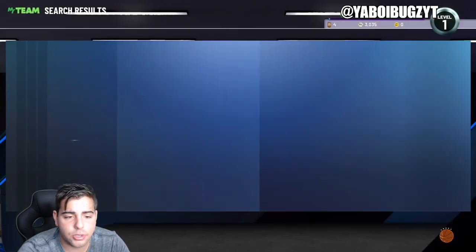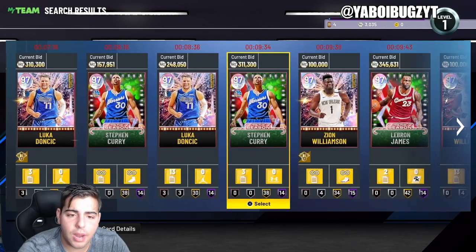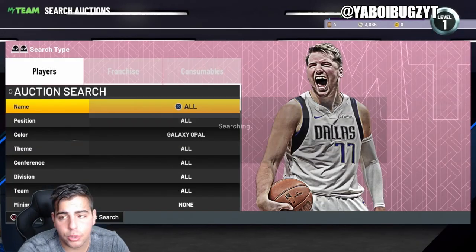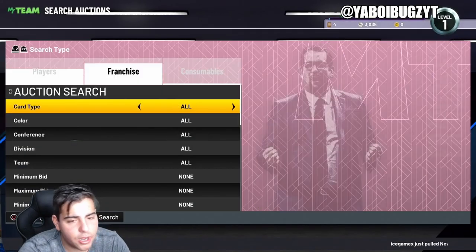As you guys know, there are four Galaxy Opals currently: LeBron, Zion, Curry, and Luka. Listen — if you do snipe one out, you're up a couple hundred K. It's just do you have the nerve to do it? The chances of one popping up are low, and the chances of you actually getting it are even lower. So this filter is good but very risky.